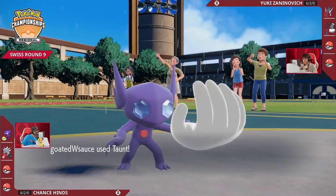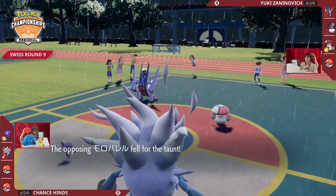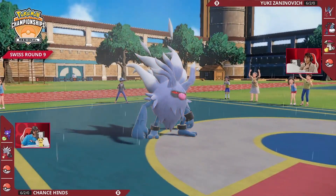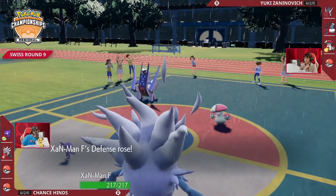Amoonguss takes the field for Yuki, but the Taunt lands right into that Amoonguss. So Amoonguss will not be able to provide Rage Powder or any support. Annihilape is content to just continue going for Bulk Ups, boosting its attack and defense — now two stages of increased both.